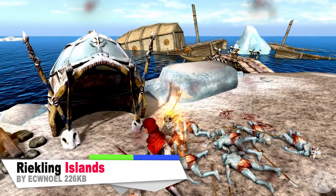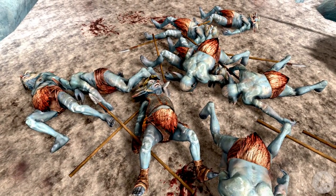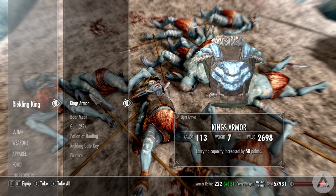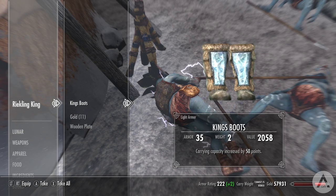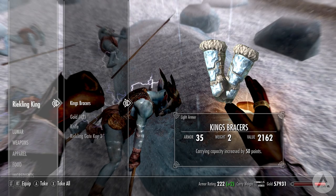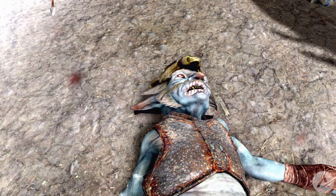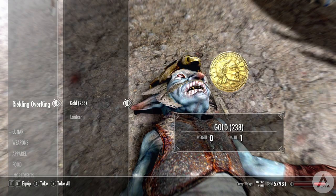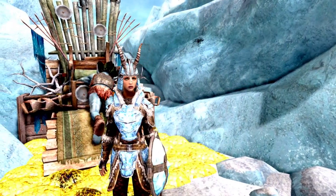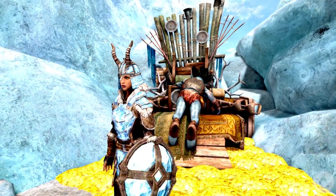Our final PS4 mod is Reikling Island, which adds a new island somewhere beside Solitude. The island has four Reikling kings, each possessing a key that unlocks one of four gates — defeat the kings to access the overboss and kill him. The island comes with treasure, and you also get a new Reikling follower called Ricky, who is level 47 and skilled in archery, two-handed, light armour, block, and one-handed. The treasure reward is a new set of armour called the King's Armour — you have to defeat all four kings and the overboss to get all five pieces. It's a remake of the Stalhrim armour but with unique enchantments. I like these kinds of mods that add a small quest to earn a unique armour or item — definitely fun and I recommend downloading this one.